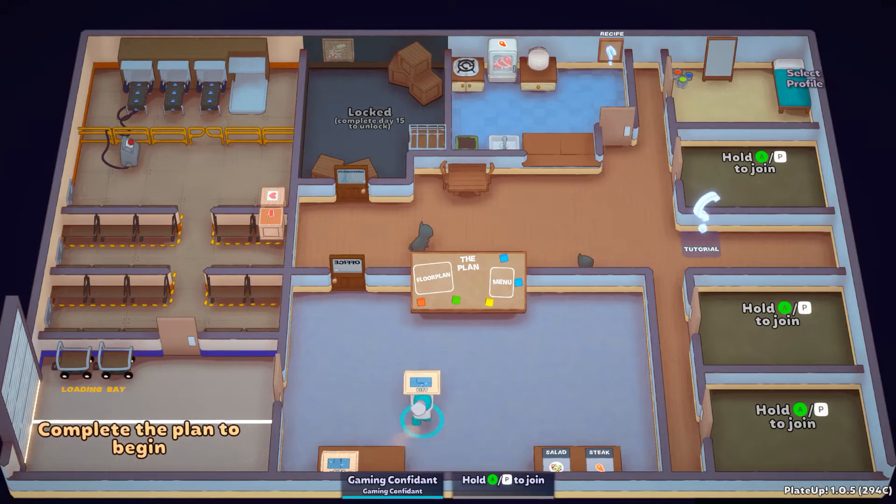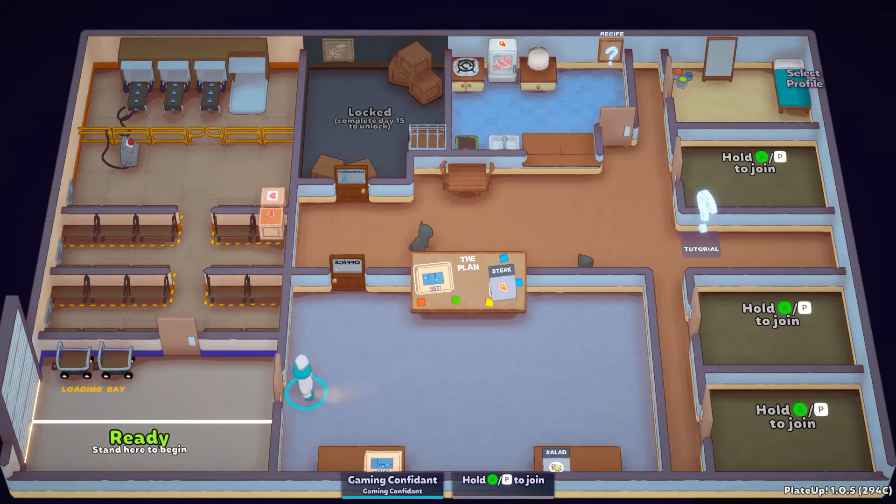First things first, you have to select a layout. I think I like this one better because with the other one you've got to go through two doors to reach the kitchen area, whereas this one has a little office area kind of out of the way. And out of salads or steaks, we're just going to be a steak restaurant today. Up here is a loading bay — you can bring extra items if you want. I only have an extra life or a mixer, and I don't think either would be very helpful. So let's go ahead and start up.